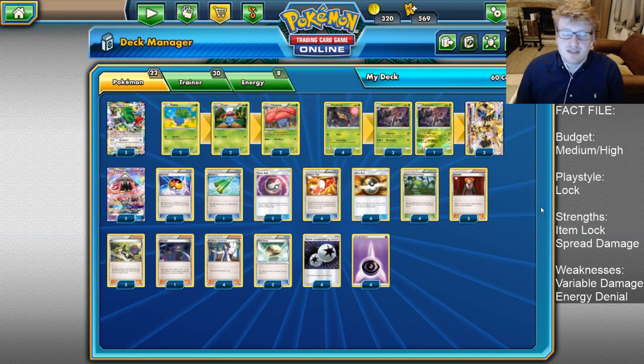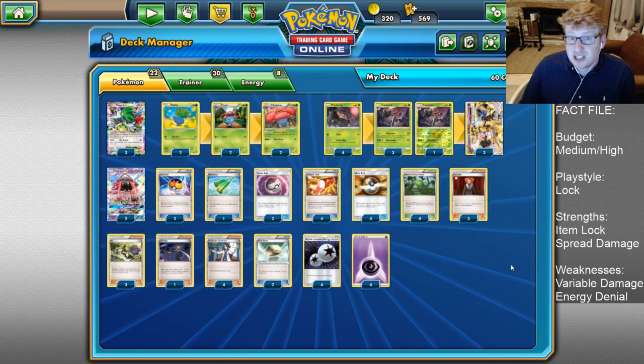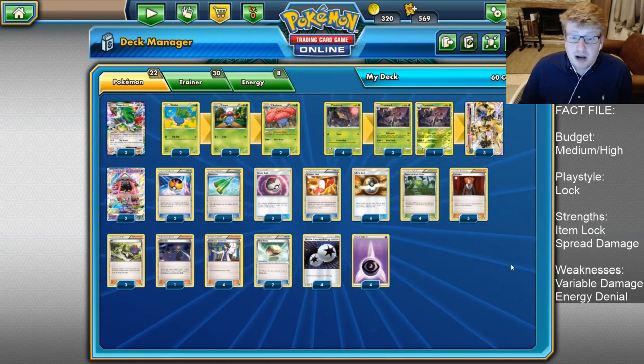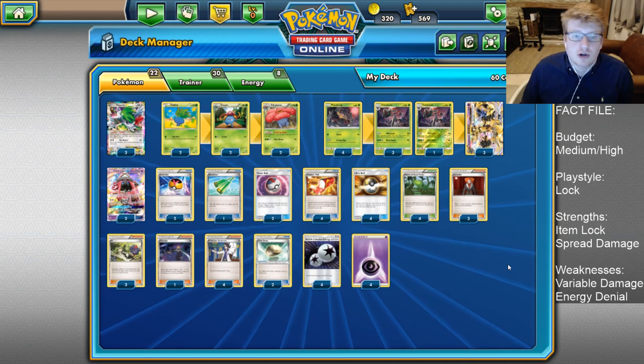Today it's going to be Trevenant Vileplume. It's an archetype that some people have hyped up. I'm not too certain how strong this is actually going to be. I'm pretty certain that Decidueye is overall the more well-rounded deck, but we're still going to explore this archetype and see the differences and how potentially this can be stronger at times.